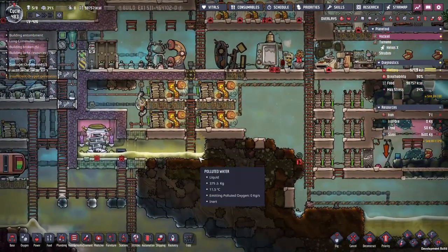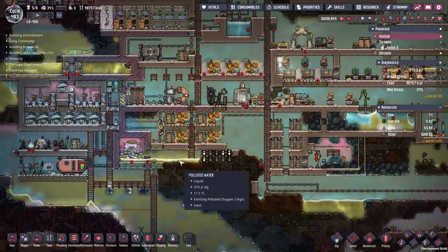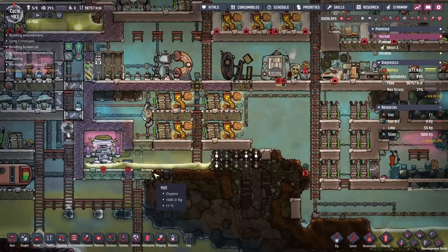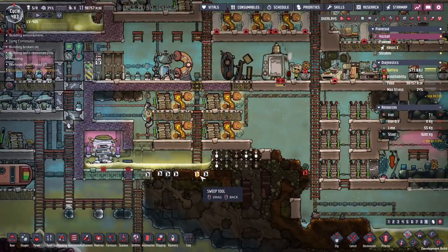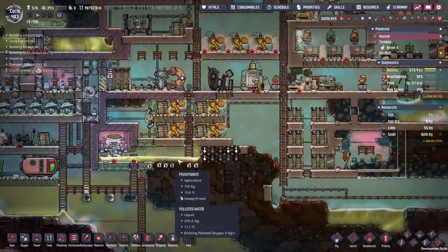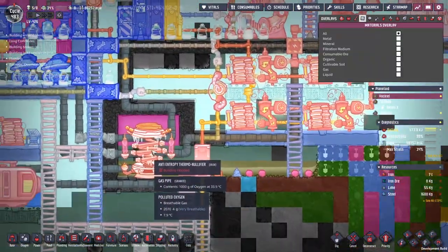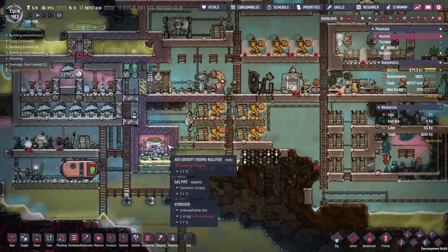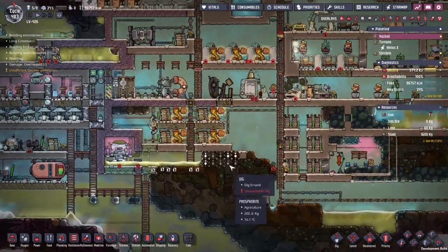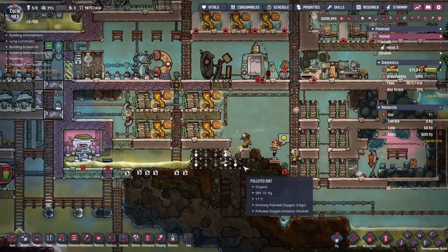The second thing we need to do is dig this one out. When this gets dug out, it might be a little too much water — I'm not sure whether it's too much or too little, but there's a whole bunch. There's iron there. I want to sweep this all out because unfortunately this is going to be venting polluted oxygen into our cold box, and polluted oxygen is not very good at keeping the cold cold.